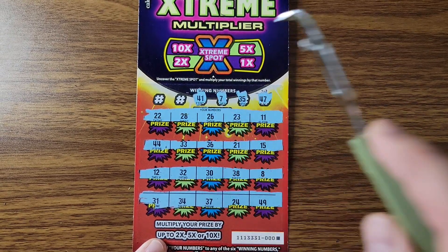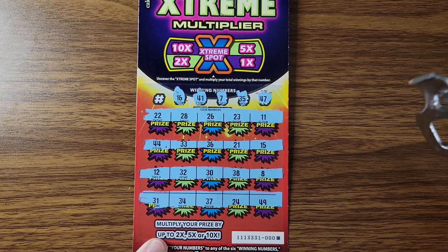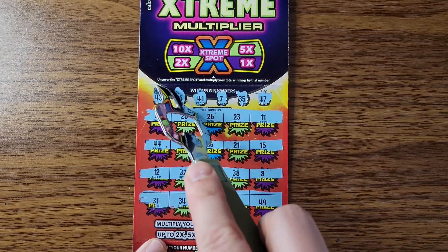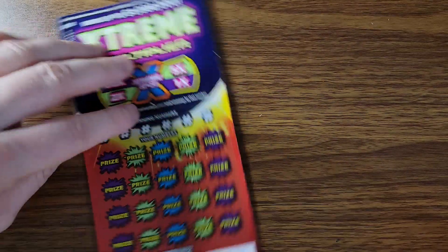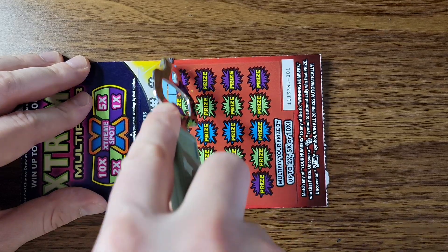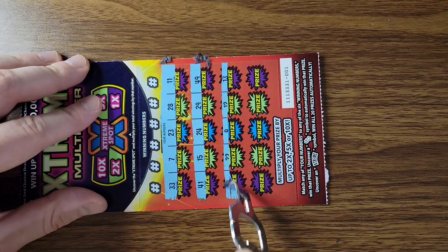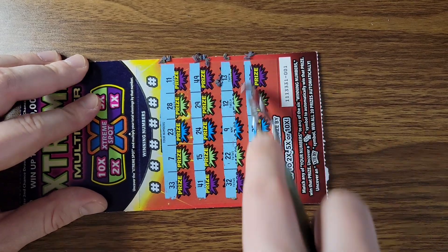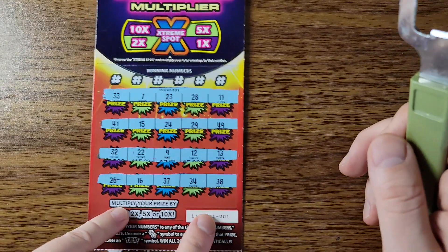Seven, one off. 41. One off. Nothing. All right, loser pile. Just need one good one. Here we go — come on extreme, come on extreme, give me a symbol. I've never found a symbol in this game — it's always been just matching numbers. And I don't think I ever had a really good win on this game, but it's a new ticket and there's a lot of prizes left.